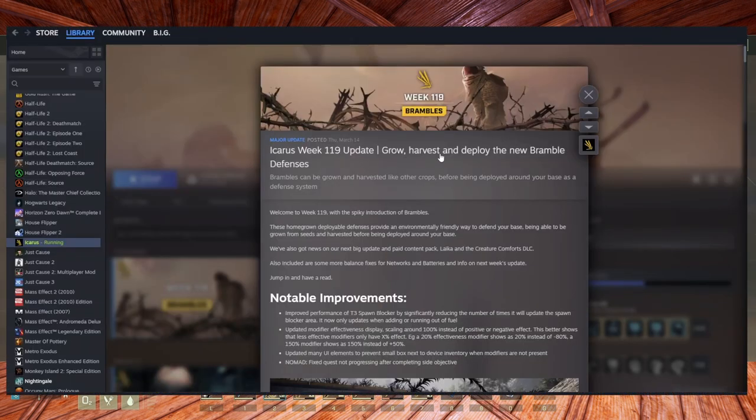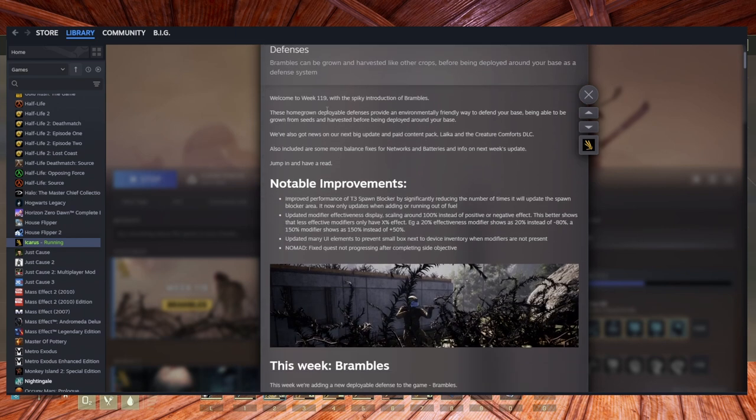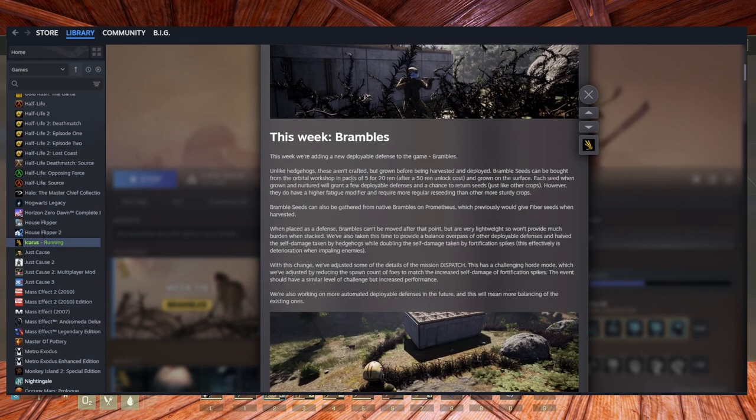So: grow, harvest, and deploy the new bramble defenses — this is all about the brambles, just like other crops. Homegrown, deployable. You have the ability to buy the seeds from the workshop, and if you're on Prometheus you can get them from the marshlands. If not, you can buy them from the workshop — it doesn't cost a bunch of money.